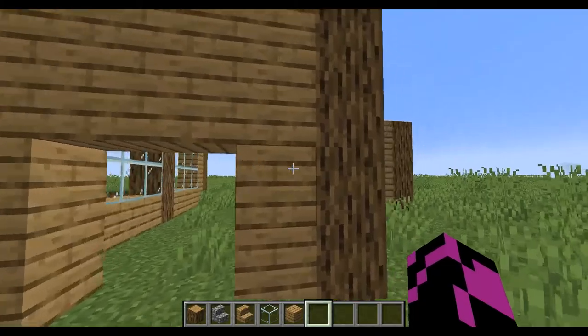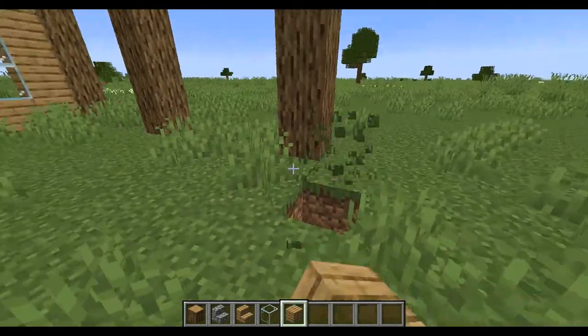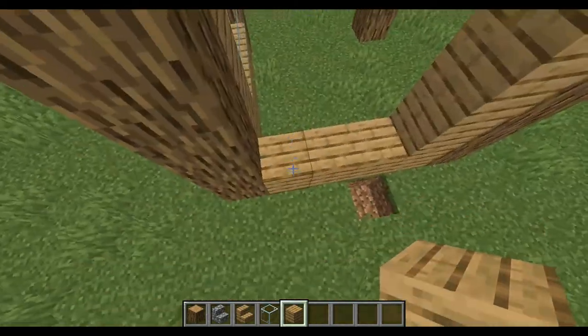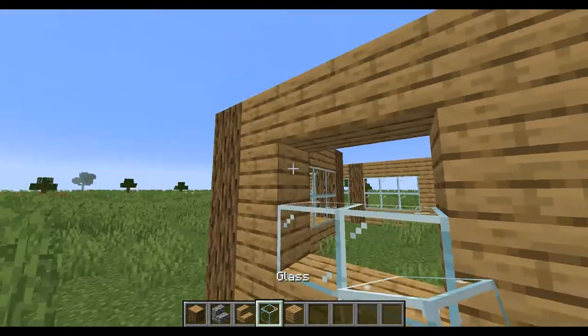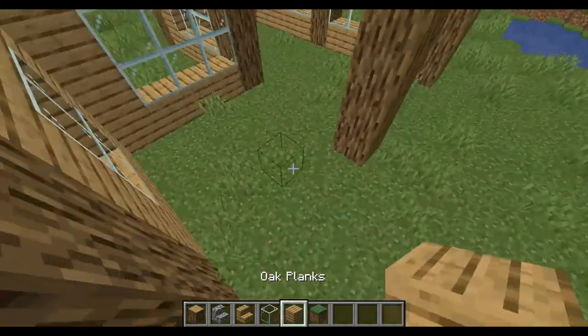On this side it looks like three pillars with windows in between. Then on this side it looks like that. Over here, you do have to do the walls but you don't have to add windows because this is basically where your bed's going to be.